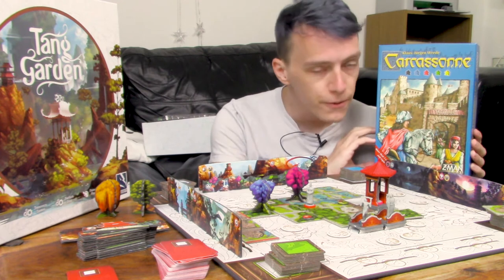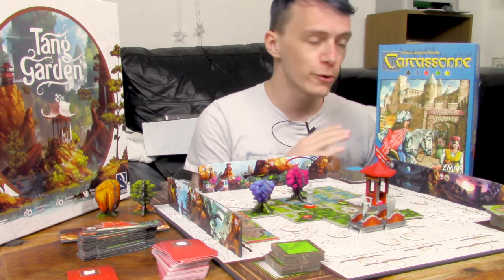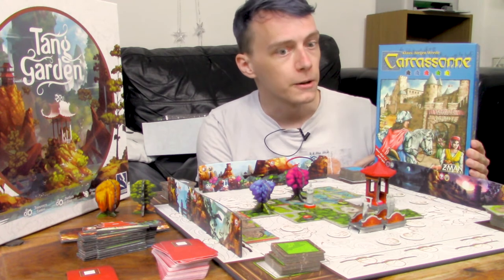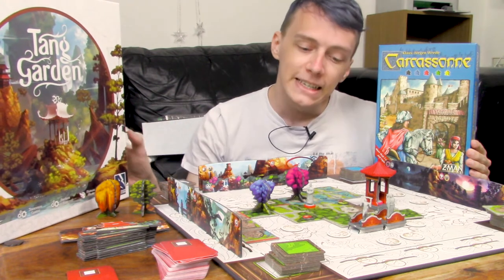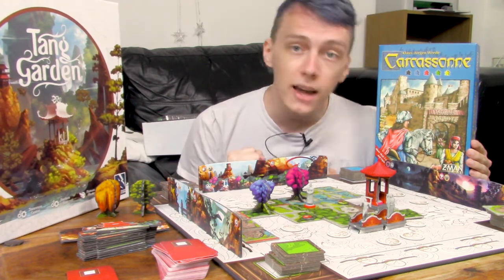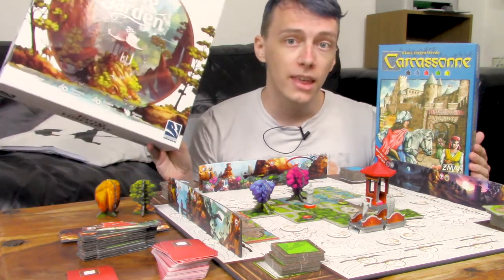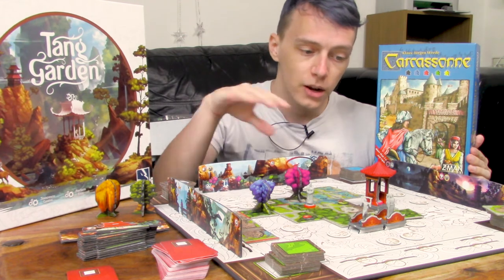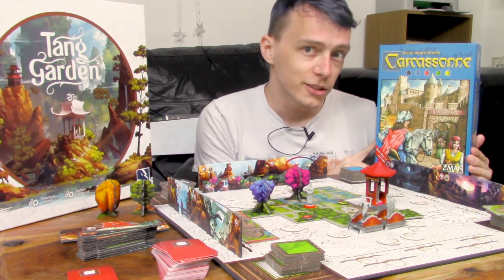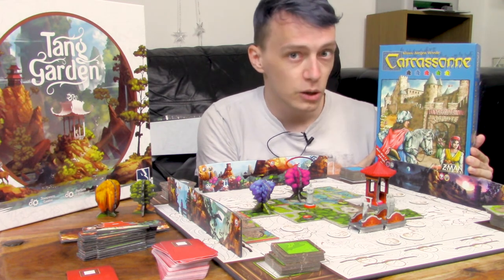Carcassonne has significantly fewer rules and has those tight fights as you're trying to steal cities or farms from one another, and everyone tends to know what they're doing very quickly. It is also half the price of Tang Garden, but Tang Garden looks really, really nice. I have a friend who is not that into board games and they are very excited to play Tang Garden again because they just enjoyed interacting with it and putting down all the little trees. I can't remember the last time I managed to convince anyone to play Carcassonne because it looks like Carcassonne.